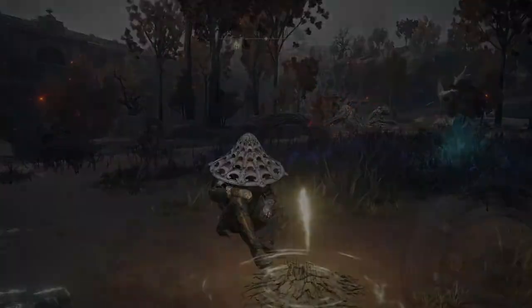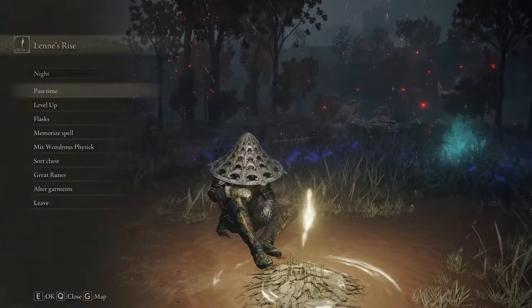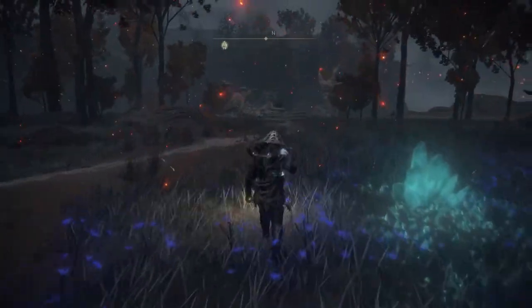Set the pass time until nightfall, and then once you hit nightfall you'll see a boss there riding a black horse called the Night Cavalry. Pretty easy boss, not too difficult at all — I had trouble my first time but it's manageable.